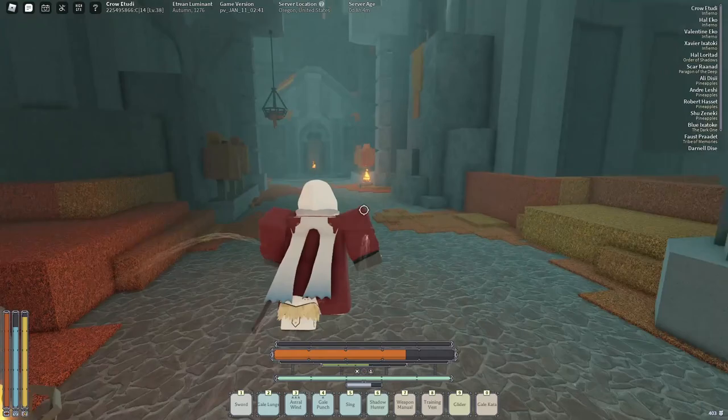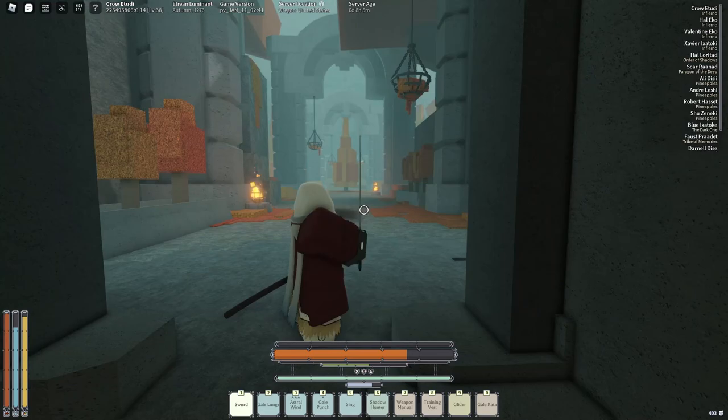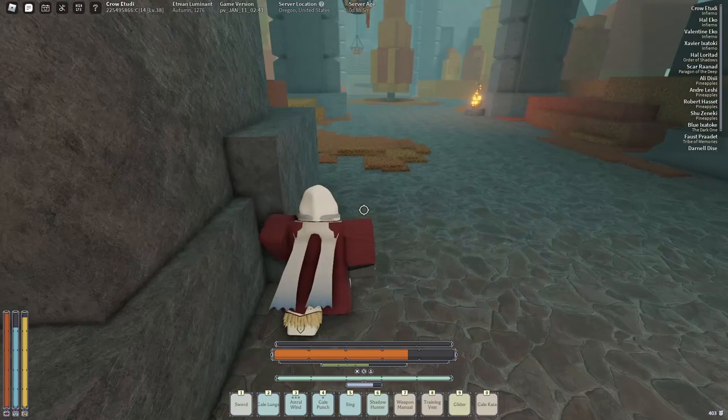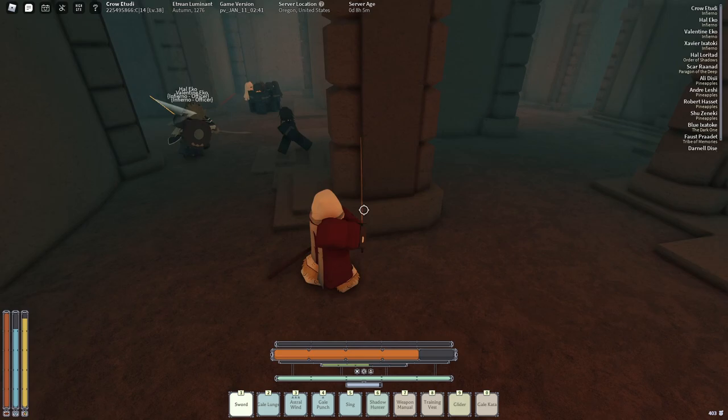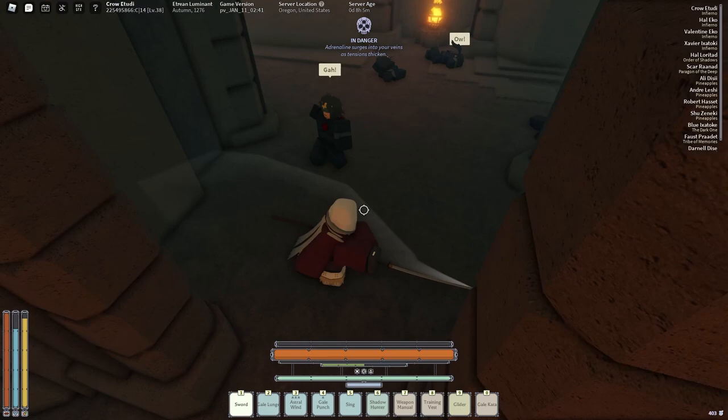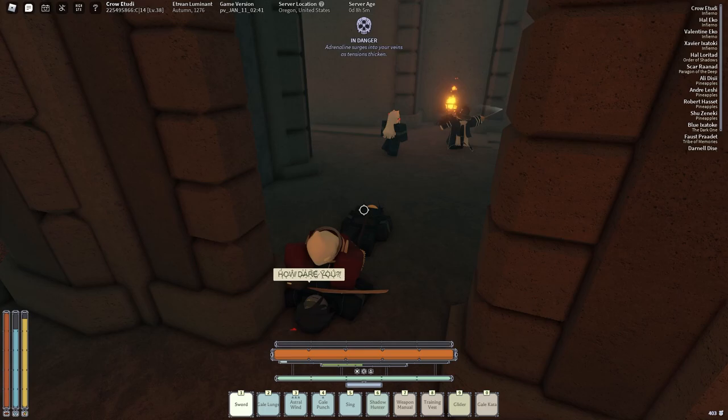This gate here is supposed to be closed — someone already opened it on this server. When it is closed, this is what you use the Manor Key for. The key needs to be glowing to open it; if it's not glowing you need to server hop to a different server. My bad that I didn't actually showcase opening the gate, but you guys get the idea.